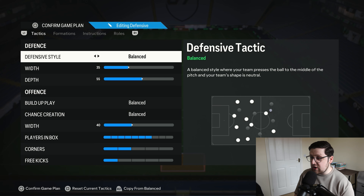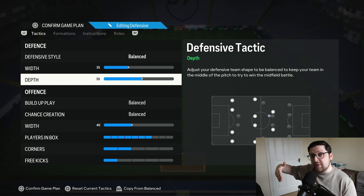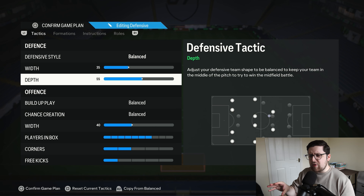Getting into the tactics: the defensive style is balanced, defensive width is 35, depth 55. You have a really flat midfield line in a 4411 — it's not like a 4231 where your midfielders sit deeper. So you get quite a good press without actually having your depth too high, which is why I really like 55 for the depth.